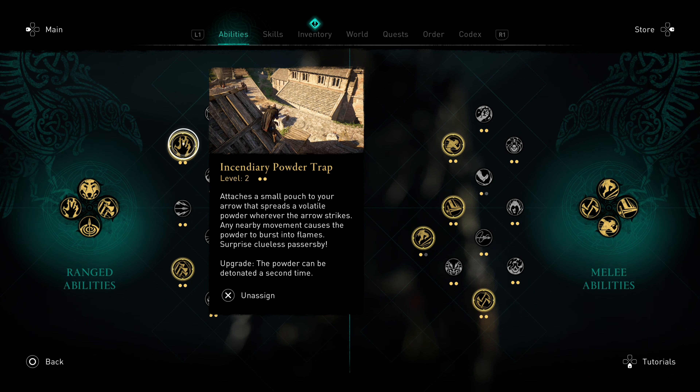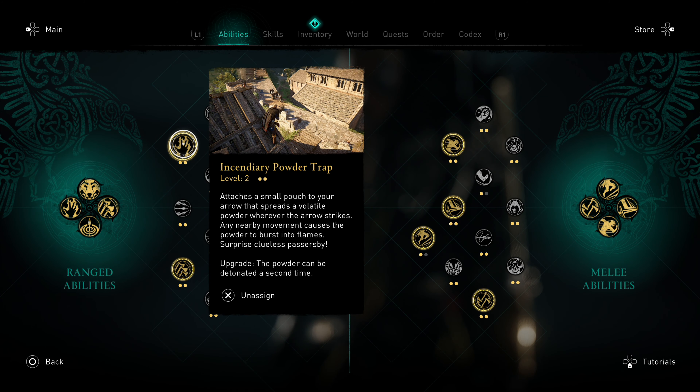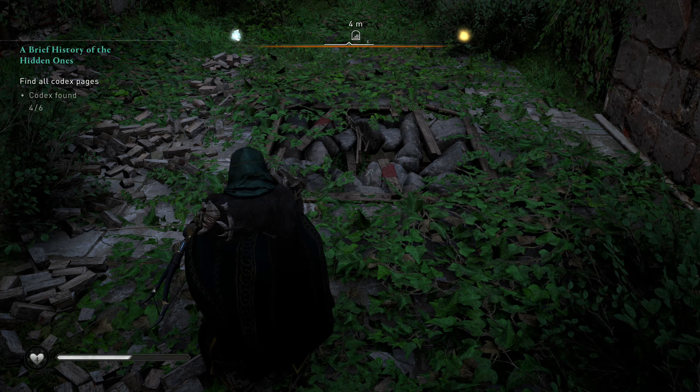So what you're going to have to do is unlock the ability Incendiary Powder Trap. It doesn't have to be level 2 — mine just happens to be level 2 — but at level 1 this thing will work absolutely perfectly.